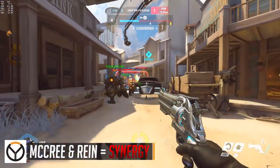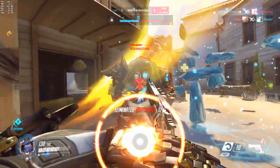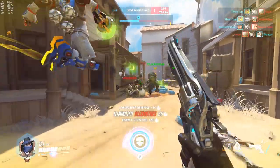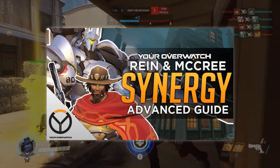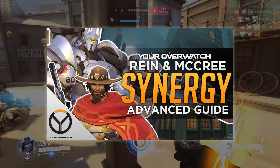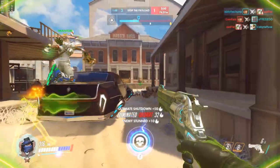Another synergy would be Pharah and Mercy, commonly referred to as Pharmercy. Mercy can follow Pharah into the air, keeping her alive and boosting her damage. At first, instead of trying to solve every problem at once, get a sense of what heroes work well together and go from there. We have many guides available on synergy and I'll link one here.